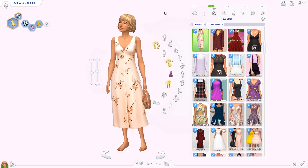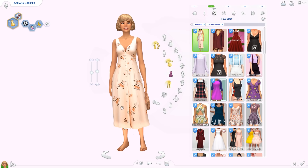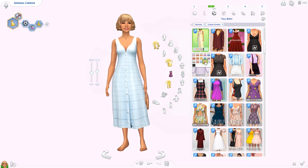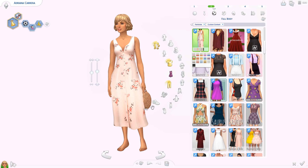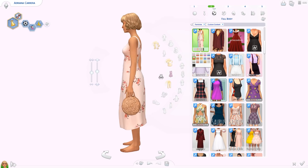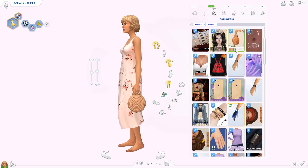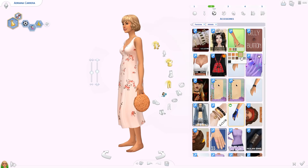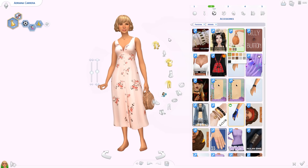Then we have the Wild Sun Dress from the same post as the Apple Picking Sweater and Afternoon Bike Rides Top. It's a super cute summery dress with buttons going all the way down and a flowery pattern in loads of colors. The post also comes with the Honey Bell Bag — it's in the bracelets category and comes in a bunch of different colors. So cute, though not very handy in gameplay since sims need their hands.